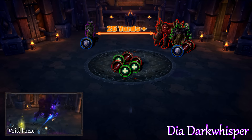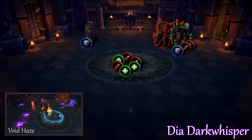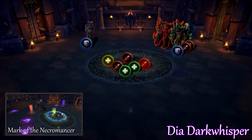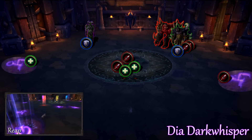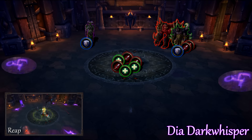Dia Dark Whisperer's passive Void Haze will make her allies immune to damage. Tank her at least 25 yards away. Her Mark of the Necromancer is a debuff applied to one random player and does increasing damage. When it is dispelled, it will jump to the two nearest targets and have its damage reset. She will cast Reap which will clear everyone's mark but will cause a void zone to spawn under them.